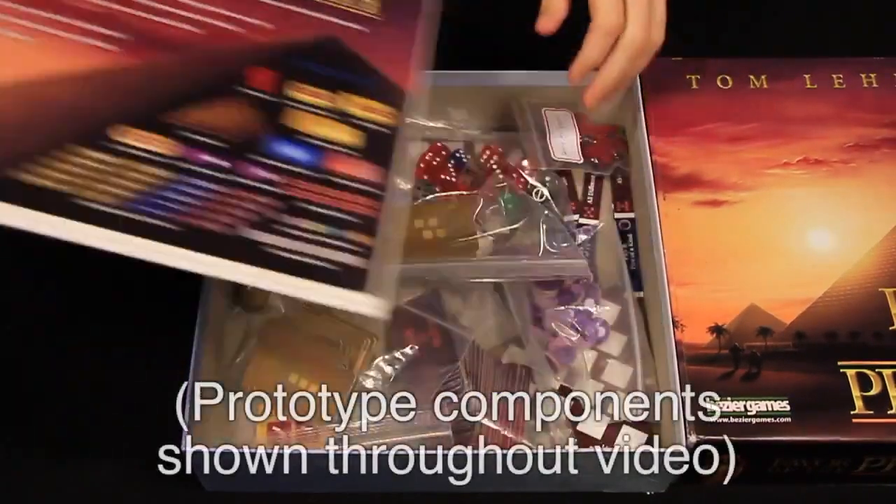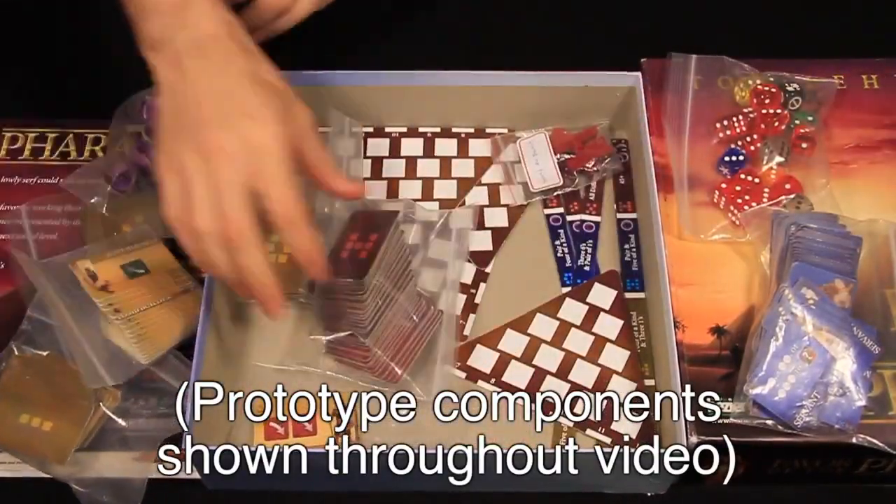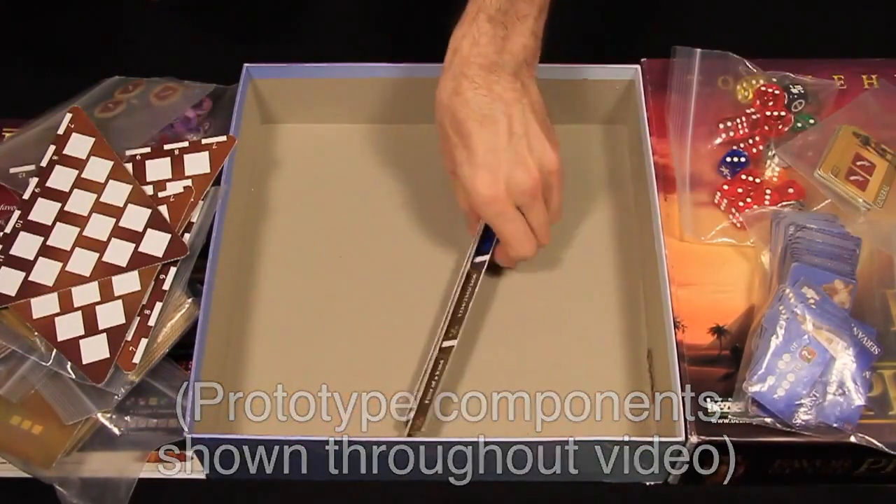Favor of the Pharaoh is a dice pool building game for 2-4 players. Each player competes to win the Pharaoh's favor by rolling the best set of matched dice at the end of the game. A game takes about 45 minutes.